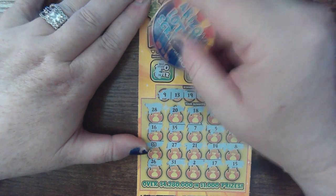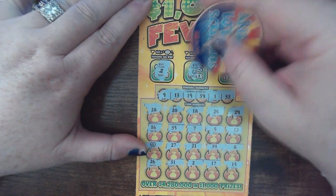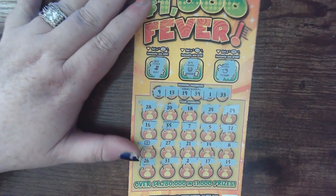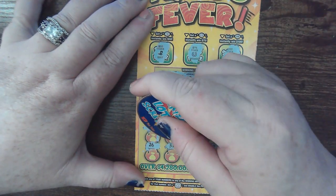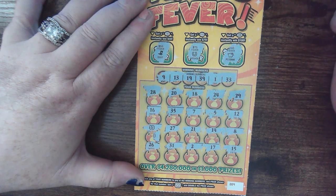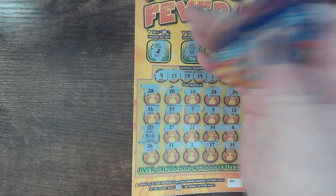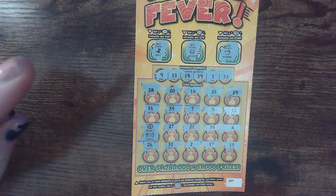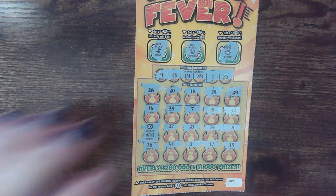We'll just stick with this ticket. We're looking for Bursties up here. That's a boot, that's a horseshoe, and that's a piggy bank. Let's see what we can find here. Come on — zero! We got a zero. Hey, look at that — $10 for $20 on that one. Session was $30, we are going to at least break even, y'all!